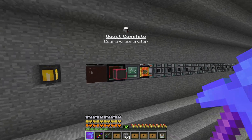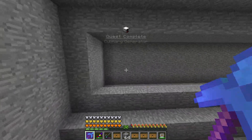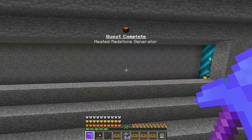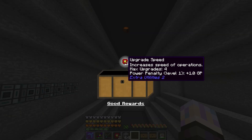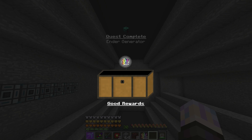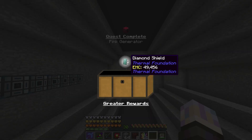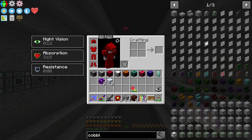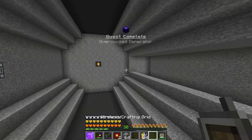Let's see what we get. Some fluence blocks, got some speed upgrades, more draconic infused obsidian which can be used for a portal, another diamond shield which I don't really care about, and some more epic bacon — nothing wrong with that, always good food. Nothing particularly amazing there, so let's drop those off.